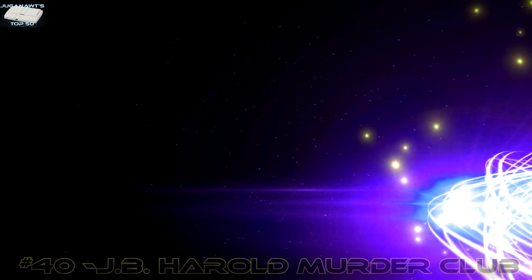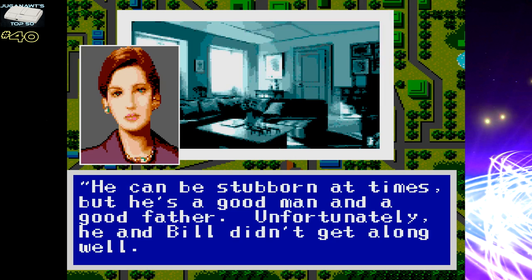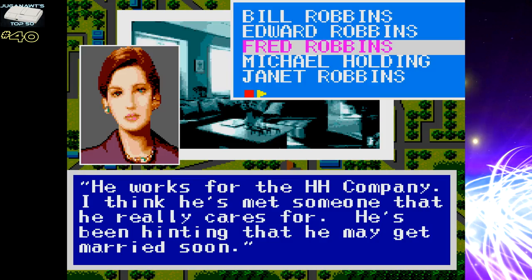Number 40: JB Harold Murder Club, where you can do your best Columbo impression with your trench coat and your fedora and try to solve an intricate murder mystery. JB Harold Murder Club is really well put together — it's got a great story, interesting characters, and plenty of twists along the way.